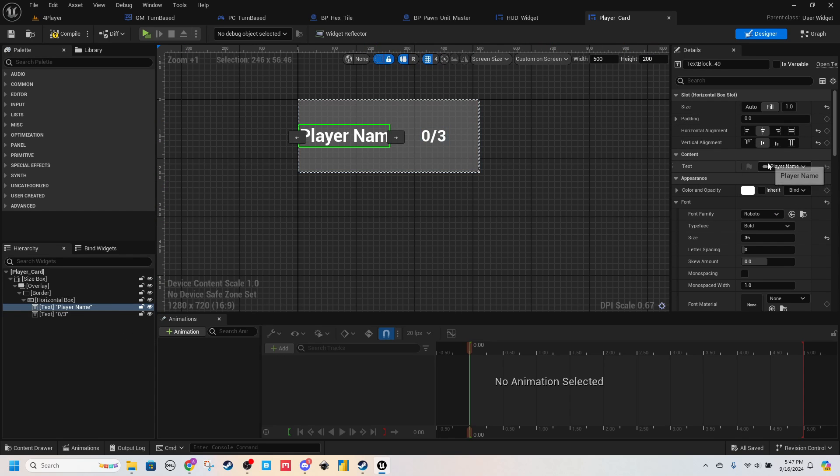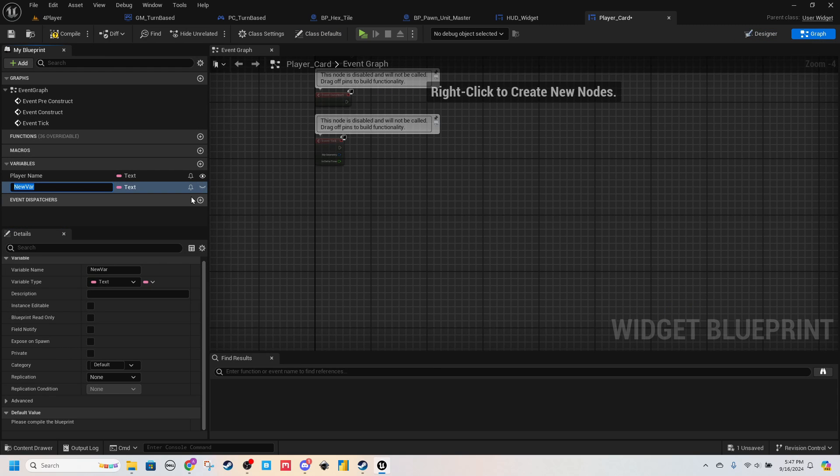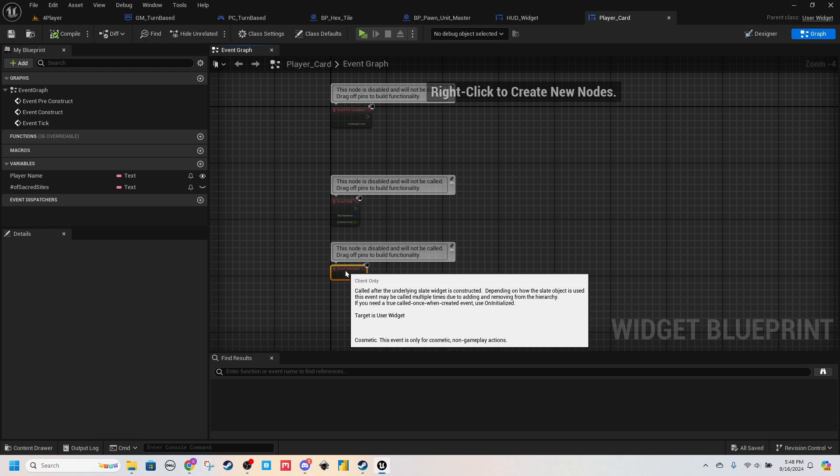And then when we click on the text element here, we can bind that to this. So under Binding, just create a Player Name binding. For the other one, we will do another variable, also Text, and we'll just do Number of Sacred Sites.